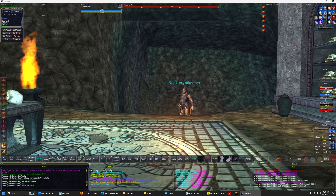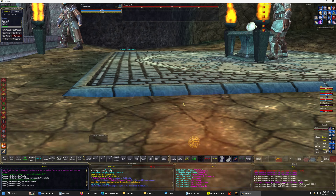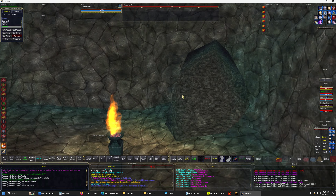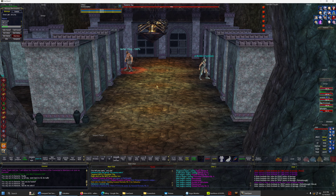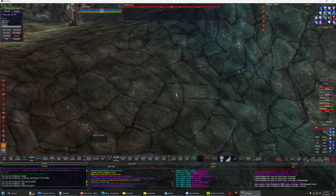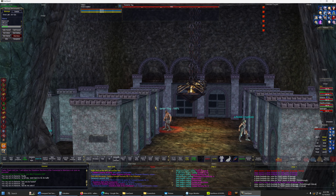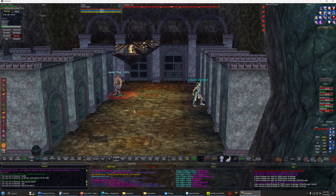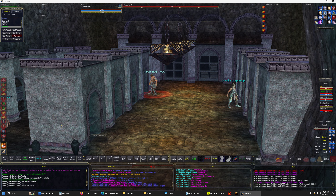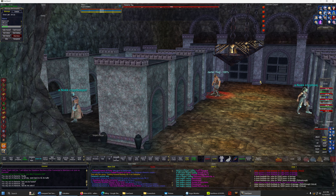Well boys, we're back with another video. Finally, Firestarter has shown up. You notice something? I'm in a group, which doesn't happen often. Sal and some of his guildmates are in the zone working on trying to get a trade skill piece for his bow. He asked if he could join in for kill credit. I said yeah, but I'm going to do this one on my own — it's just me, like always.